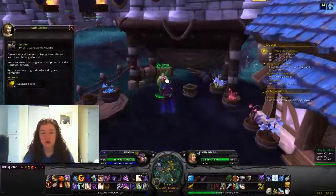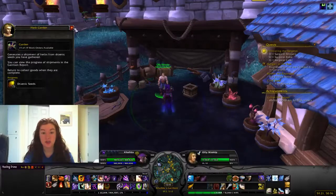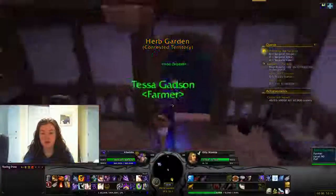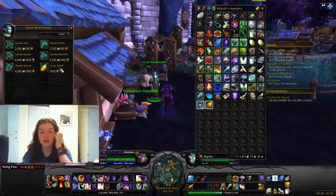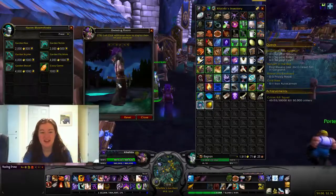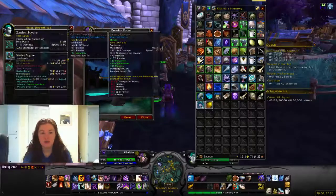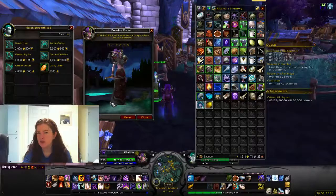The work orders require dranic seeds. I'm not doing them currently because I'm saving up. There's a vendor lady — this is what you can get with seeds. A thousand gets you a pet, which is what I'm currently saving up for. Big surprise. But you can also get transmog items: a hoe, a sickle, a pitchfork, a scythe, and a shovel. I don't know that they do anything other than just look interesting — yay, farmer RP.